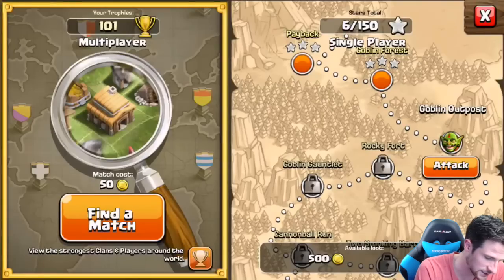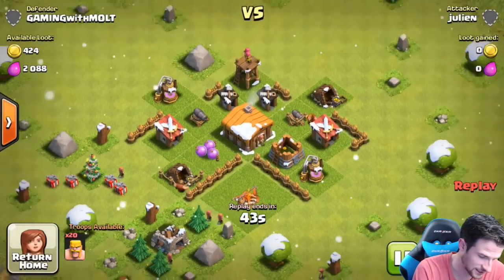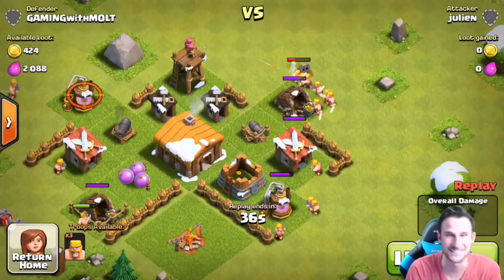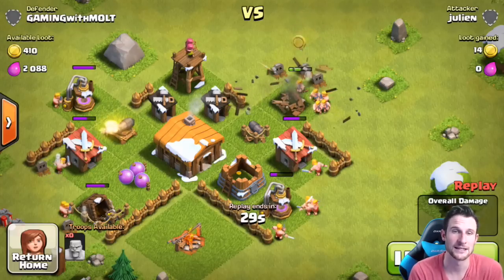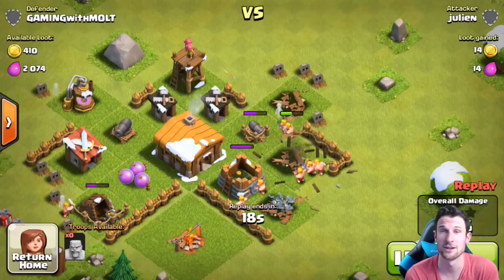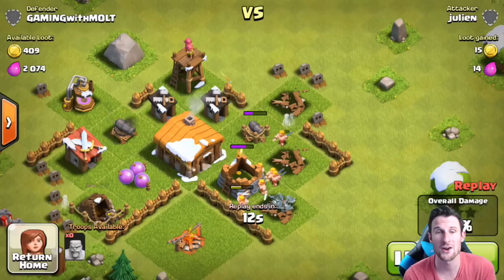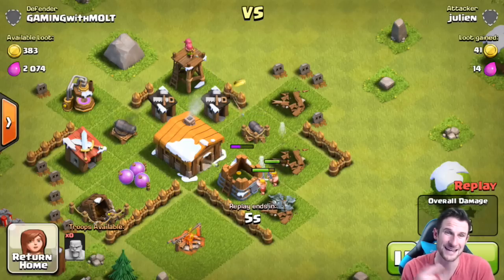Let's look at some of our defenses. We actually won this one. Obviously it's mostly just barbarians at this level, but I'm thinking about staying below 200 trophies — like that being my goal for this account, to stay below 200 trophies and farm as we upgrade. Let me know if you think that'd be cool — it'd be a sub-200 base. There would be a lot of troop dropping to get back down to sub-200 as I defend.